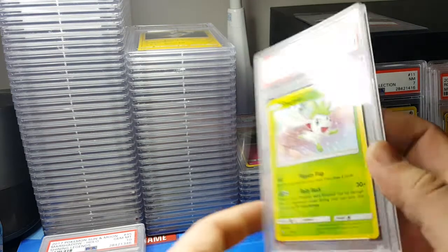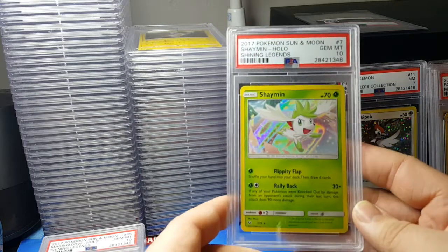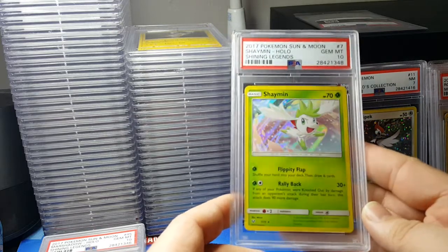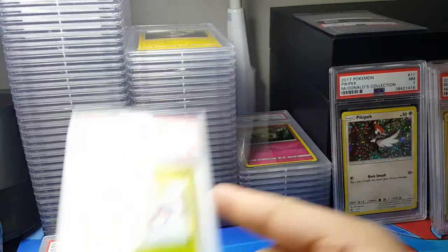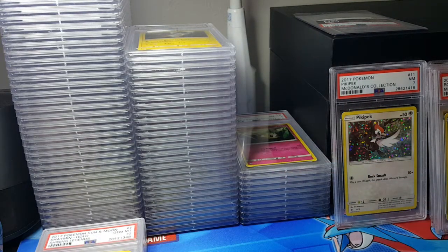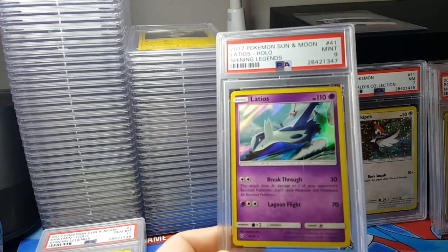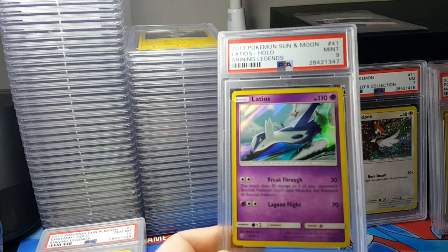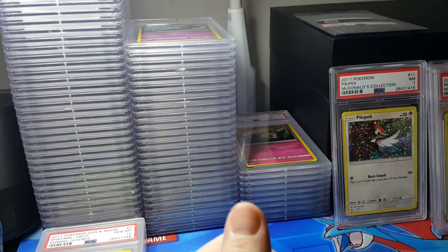Really cool Pokémon in Shining Legends - I really like them. It has all the legendaries, that's why they're called Shining Legends. The Shaymin Sky Forme - I think that's what it's called - got a 10. And dang it, Latios got a 9. Nines are really good, but I want a 10, so I'll probably resubmit that one.